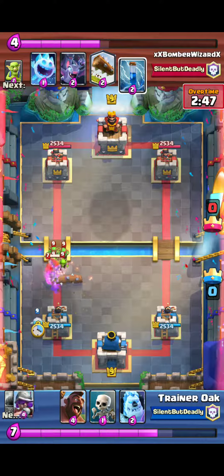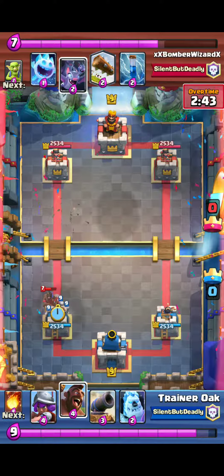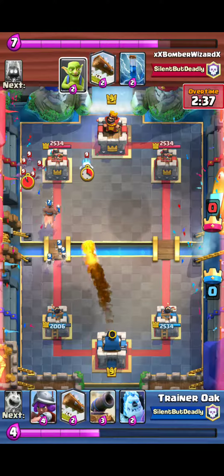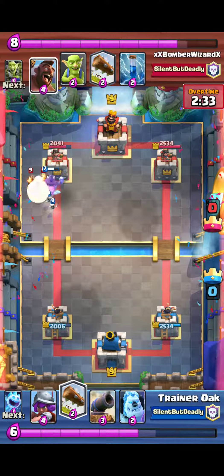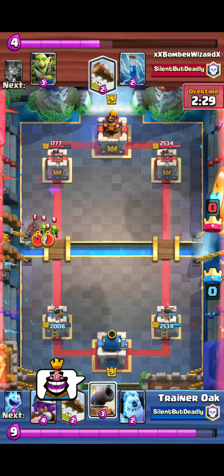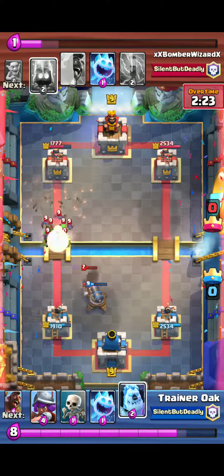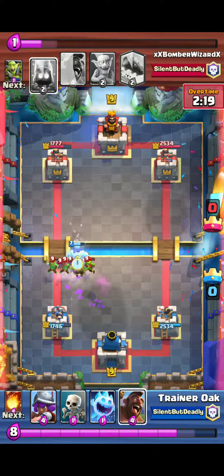The biggest buff out of the whole entire list is the Guards. Damage increased by 5%, health points increased by 5%, and hit speed is faster — it goes from 1.2 seconds to 1.1 seconds. So they're trying to push using Guards to distract instead of Ice Golem and Goblins, and focus on using the Guards to tank for, say, a P.E.K.K.A.